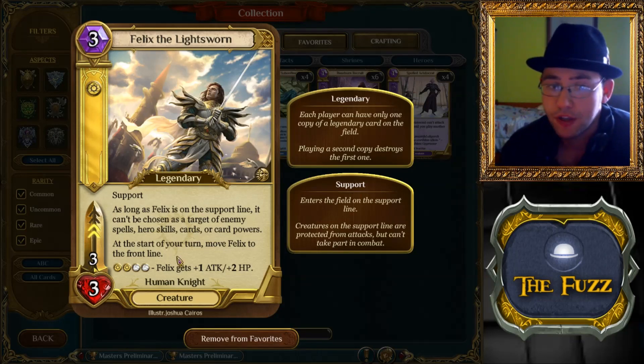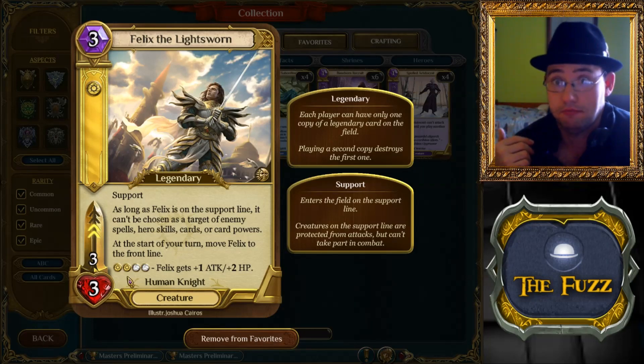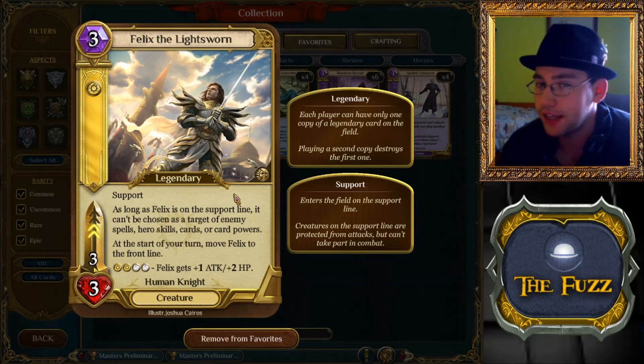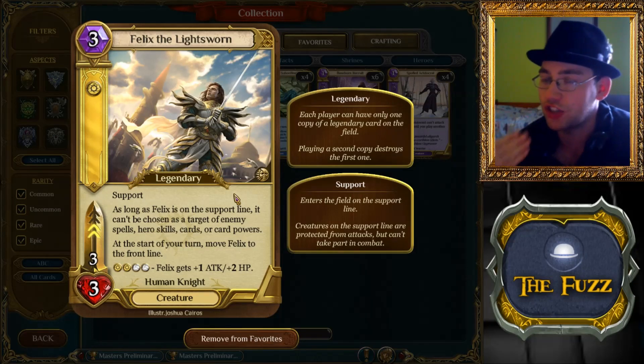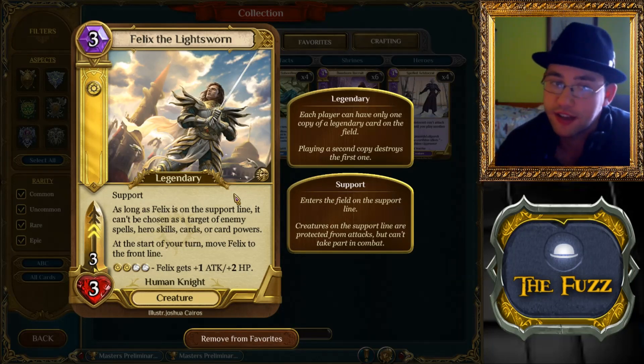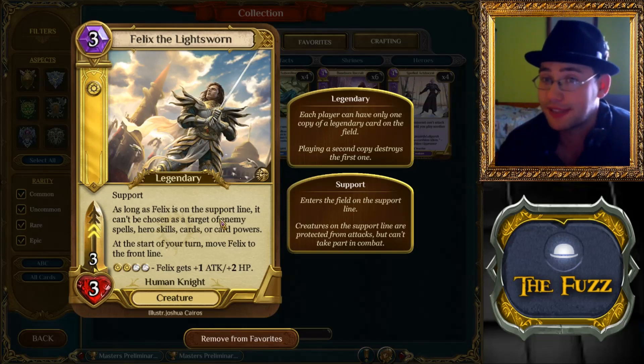There is more — this is the new mechanic: if you have four aspects, two of them being Order, he gets plus one, plus two, becoming a four-five. That's a pretty big body. Overall the card is quite good. It's an aggressive counter as a three-three that can't be killed immediately. If you play him on turn three, he's available to attack the next turn — basically guaranteed. That's great for establishing board presence. Late game in a four-aspect deck, he's a four-five with two speed — that's a Zombie Giant with two speed.